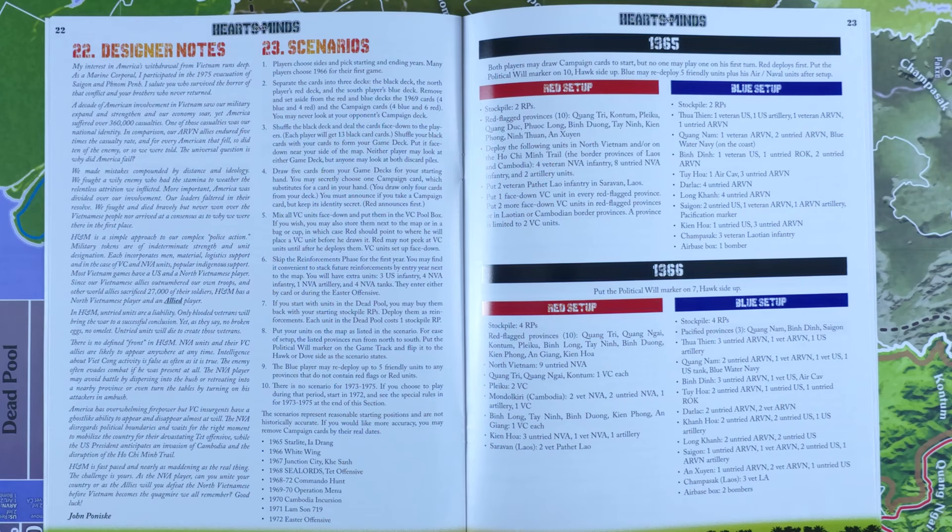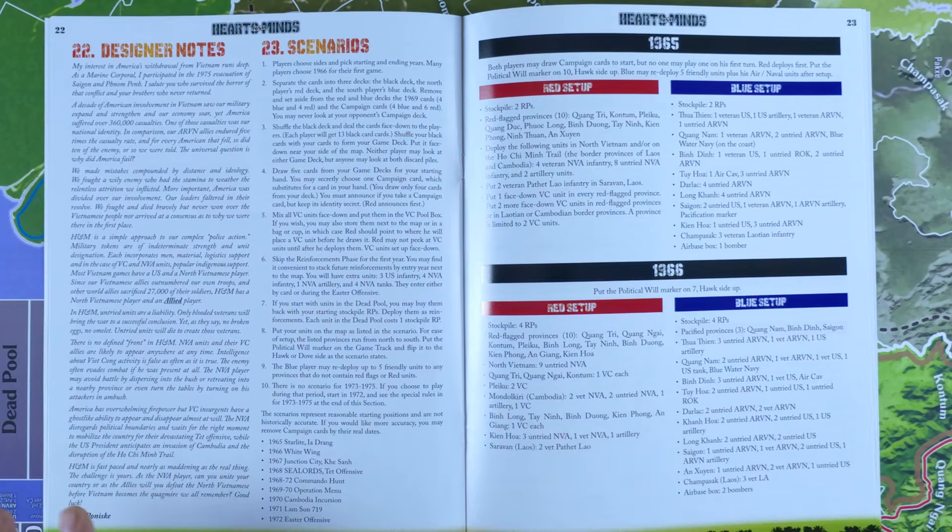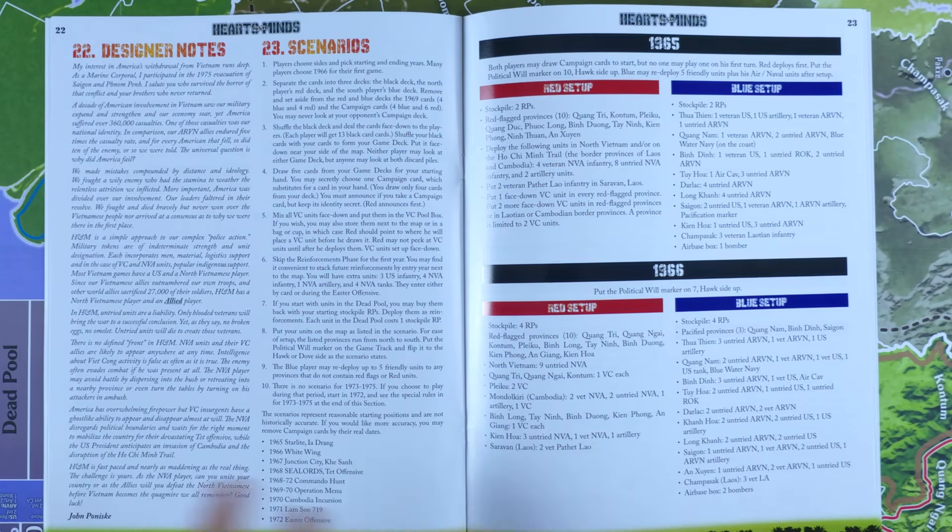So separate the cards into three decks — I've already done that: the black deck, the red deck, and the blue deck. You would remove and set aside from the red and blue decks the 1969 cards, which I've already done, as well as the campaign cards, which I've also done. Then we shuffle the black deck and deal them equally to both sides, shuffle them in with the red cards and the blue cards for both sides, and you have your play deck.